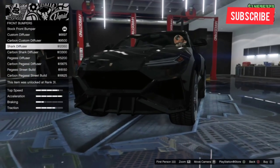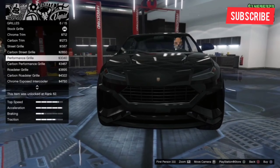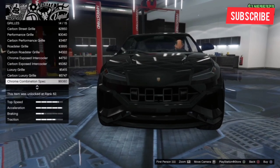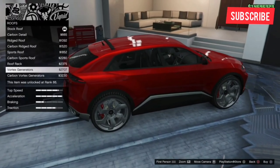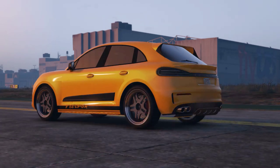For customization, the Bagasi Tortoise is king — it has 94 different visual customization options to choose from. You can genuinely make this car your own. If you aren't really a fan of it, the Pifta Asteron comes in as a close second with 93 visual mods.